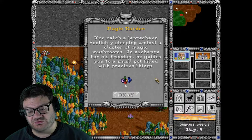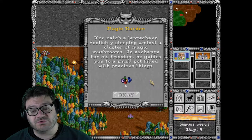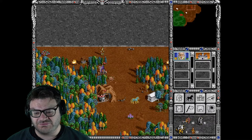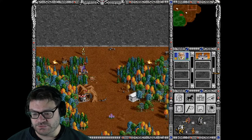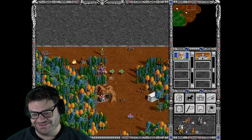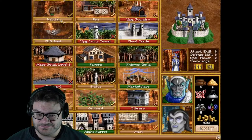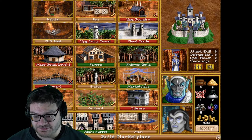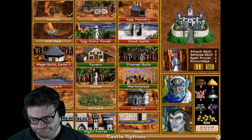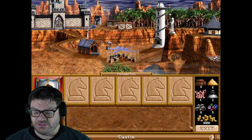Catch a leprechaun foolishly sleeping amidst a cluster of magic mushrooms. In exchange for his freedom, he guides you to a small pot filled with precious things — five gems. I'll take them. I don't want to fight zombies again, that's just boring. There's stuff over there for us to get, but I don't think you guys want to sit through yet another zombie fight. I want to buy a marketplace — that's what I'll do with my five wood. I can trade for wood later.